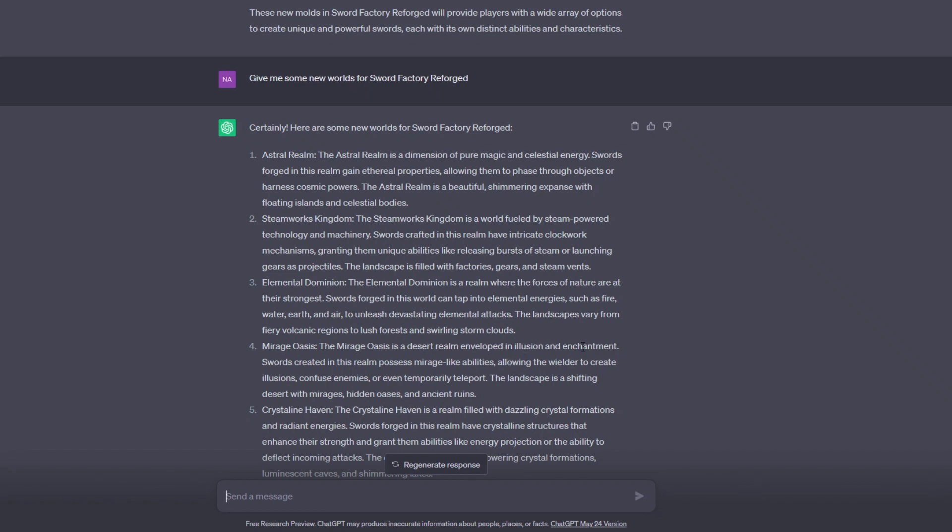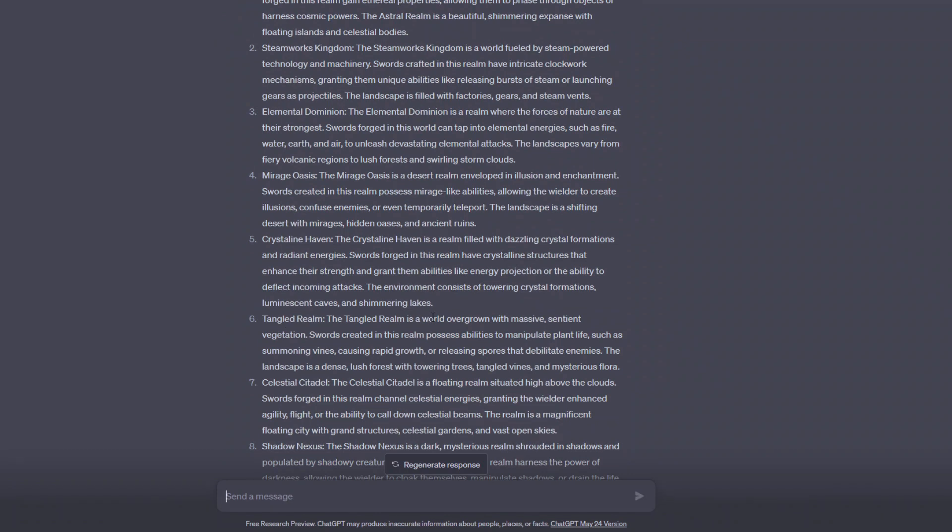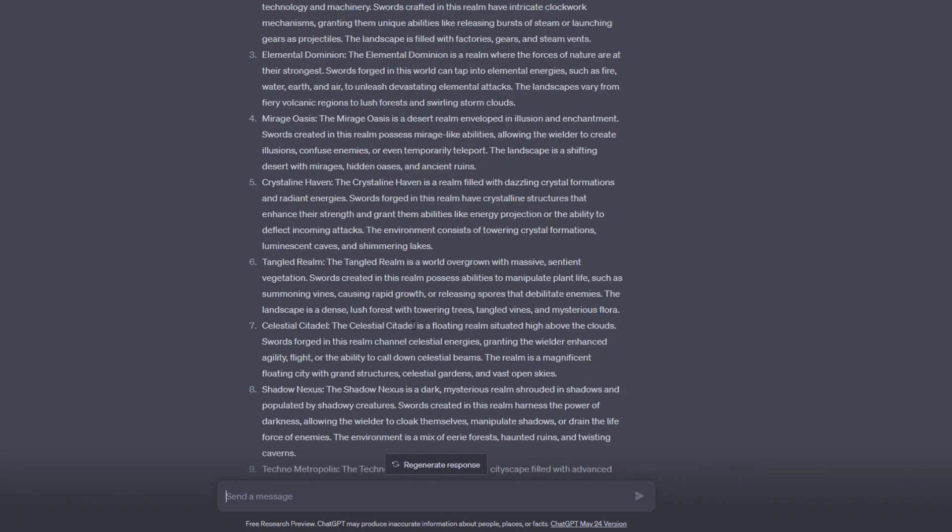The mirage oasis is a desert realm enveloped in illusion and enchantment — like seeing a mirage in the desert. It could have a mystical boss that confuses you and teleports around. The crystalline haven has dazzling crystal formations and radiant energies, linking back to the crystalline mold. The tangled realm is an overgrown area of massive sentient vegetation — similar to the swamp from the previous game — with tree roots and potentially a cool tree boss with unique attacks.